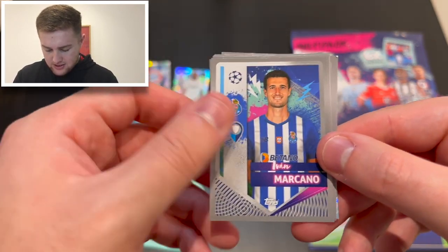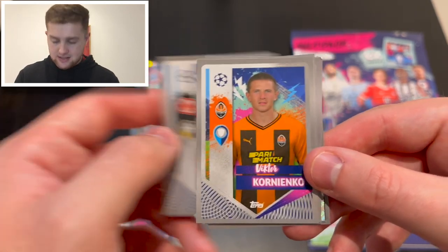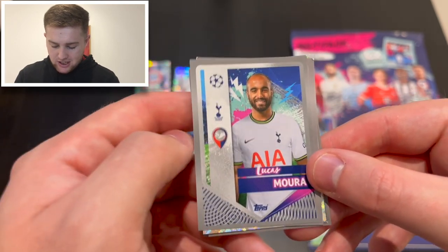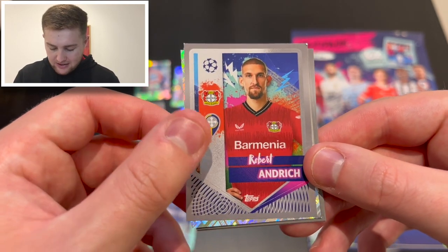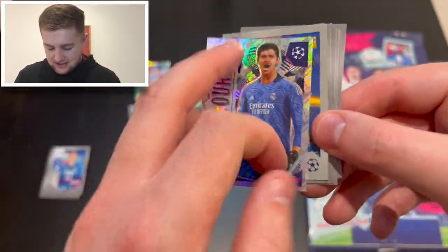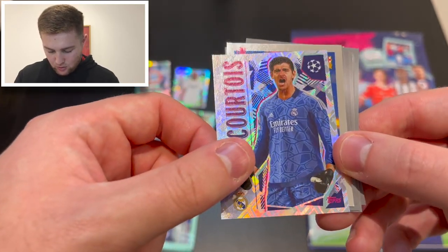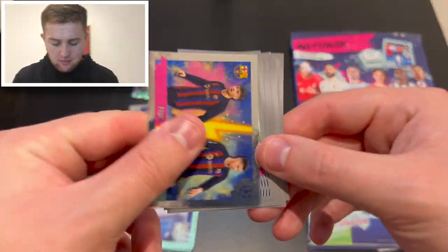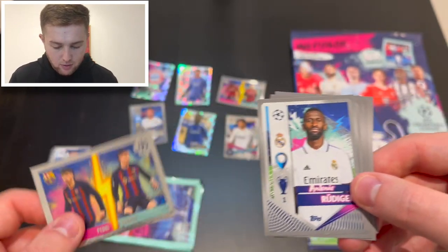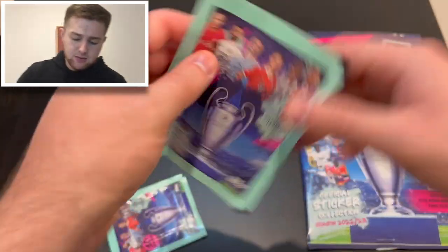Into the next pack: Antonio Rüdiger of Real Madrid, Mehano of Porto, Musiala of Bayern Munich, Kamada of Frankfurt, Kornienko of Shakhtar Donetsk, Nuno Mendes of PSG, Lucas Moura, Robert Andrich of Leverkusen. Then another Team of the Season — Thibaut Courtois, looking very very nice, just like the Benzema. And a duo sticker of Pedri and Ferran Torres of Barcelona — loving the lightning bolt through it, the design is absolutely exquisite.